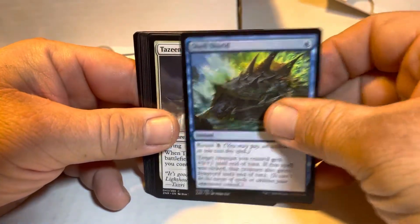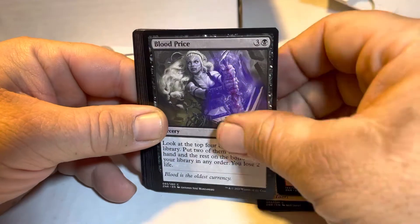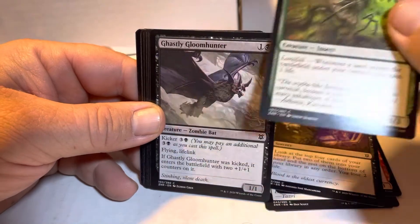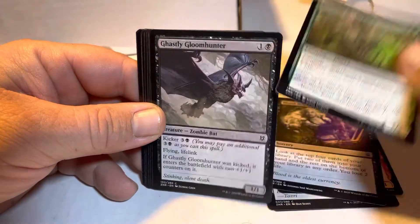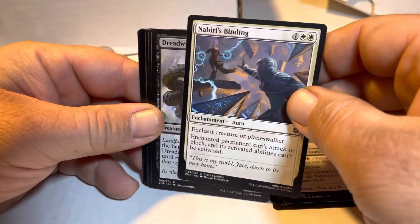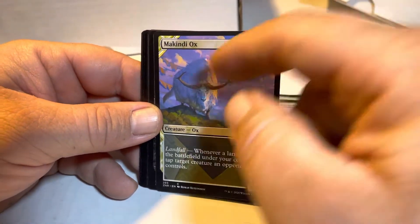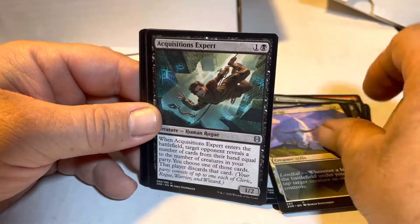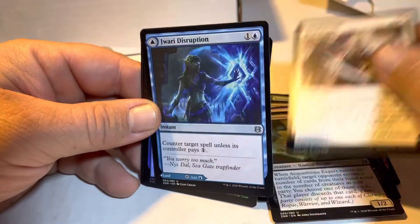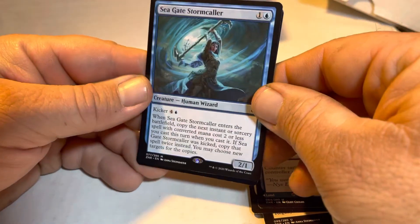Cell Shield, Tazim Raptor, Sneaking Guide, Blood Price, Kazandu Nectar — pop, sounds like a... Ghastly Gloom Hunter, Nahri's Binding, Dreadworm, Makindi Ox — I think that's from this set, that's the one I've gotten the most from the showcases. Acquisitions Expert, Allied Assault, Jawari Disruption — and oh, three in a row!